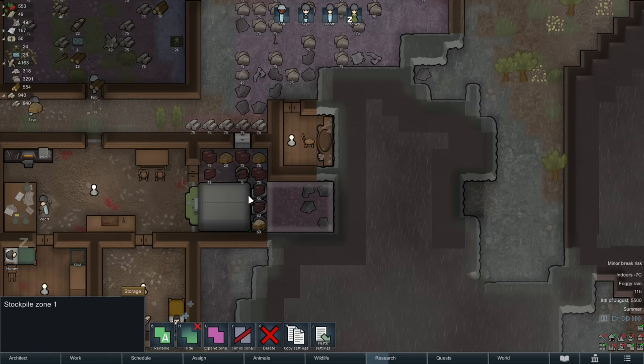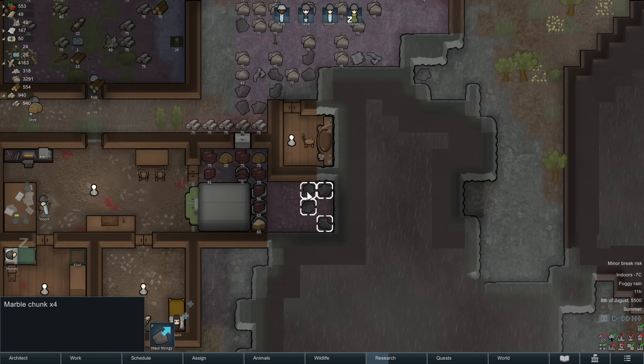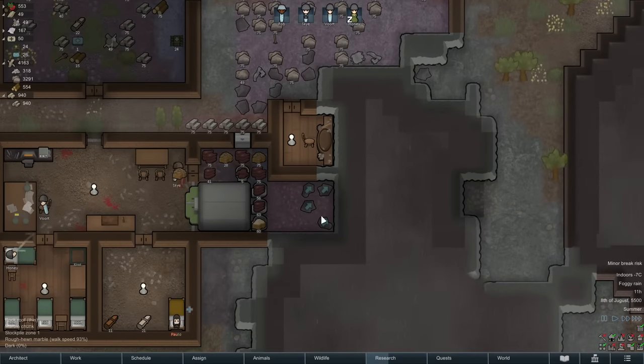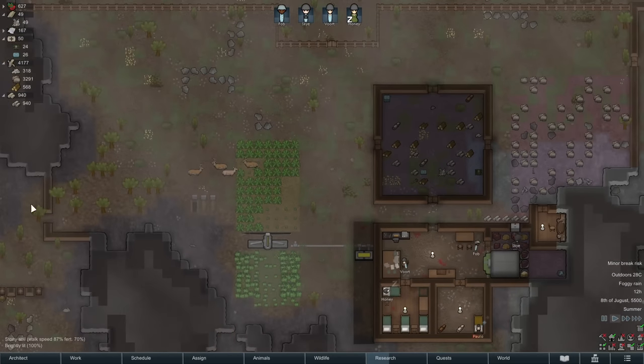It did get split because of the wall, so it wasn't actually able to expand. I'm going to click on the existing part and copy the settings from this zone and paste it over here, just to make sure all of these have the same settings. Now we've got room for more food in our freezer. I'm also going to click on all these marble chunks and ask for someone to haul them over here, because if they're there we're not going to be able to store food in this area.